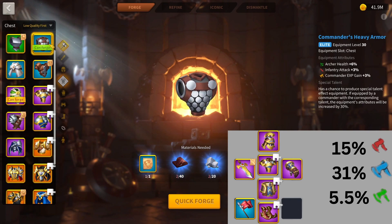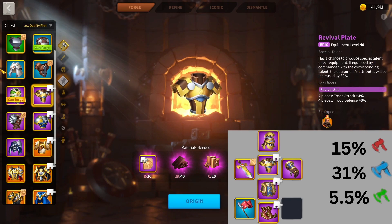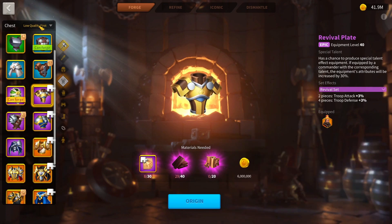Then the final piece I recommend upgrading in this KvK 1-ish section — maybe KvK 2 if it's a 3rd march — I would go for the Revival Plate. You are losing health at the cost of attack, but you're gaining the set bonus with Troop Defense. In the end, you finish off with 5.5% health — yes, less than 11.5%, but not the end of the world — 31% defense, which is really nice, and 15% attack. This is the set I personally used in my KvK 1 towards the middle of it. I was destroying a lot of Richards and Charles Martells. I really enjoyed this set and certainly recommend it for almost every player.